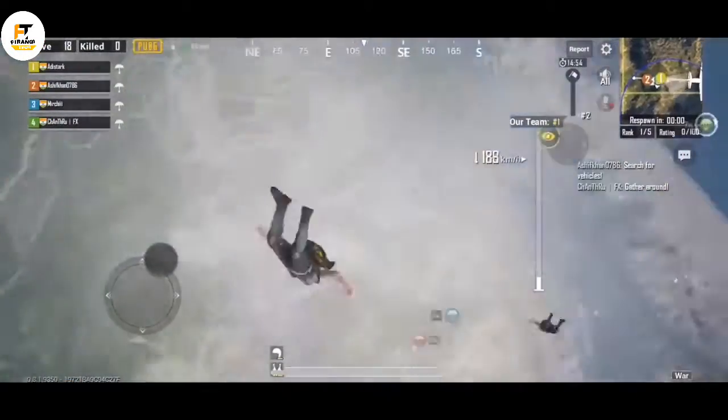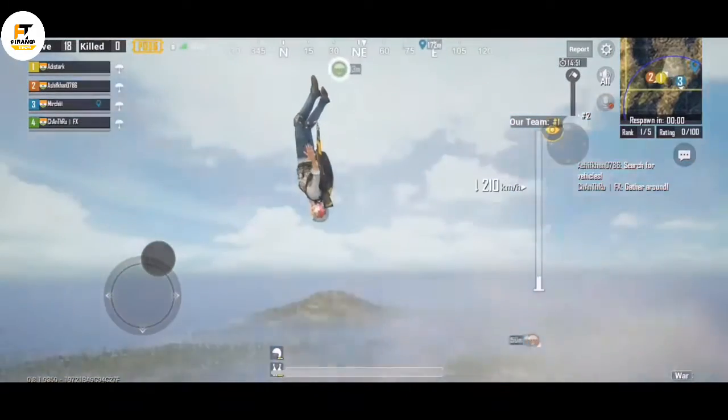During war mode, you can see what gun you are carrying by rotating the eye button towards the side.